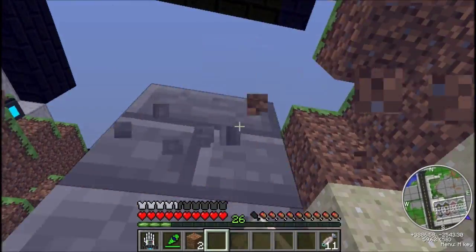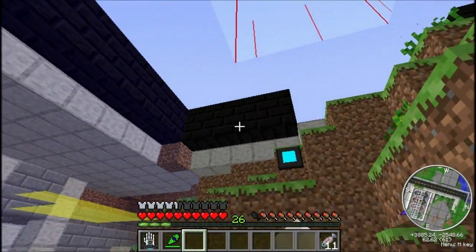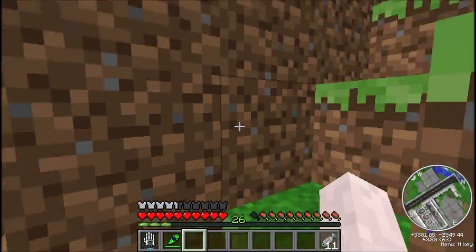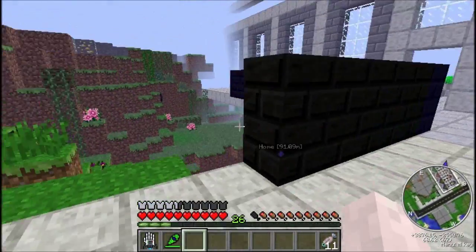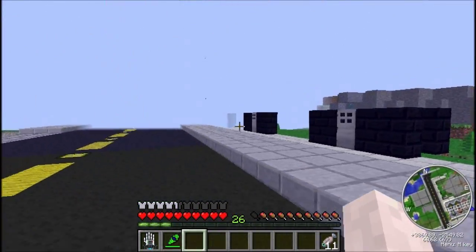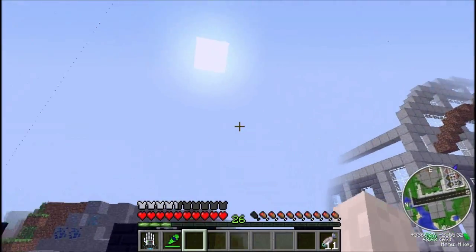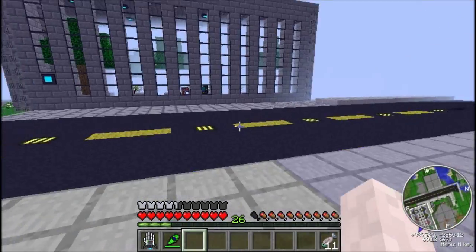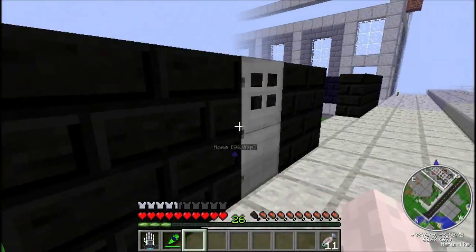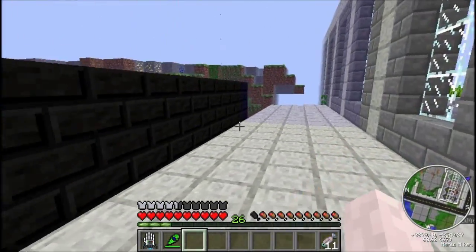These black bricks here are stone brick and ink sac. So I'm going to need a lot — there's the other corner over there, it'll go up like that. Bunch of black brick. It's a beautiful brick. I love this. But it is a pain to make if you don't have squiddies.